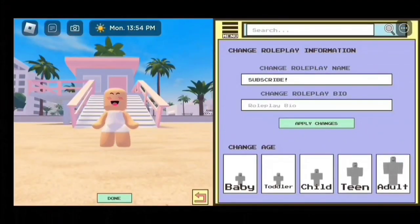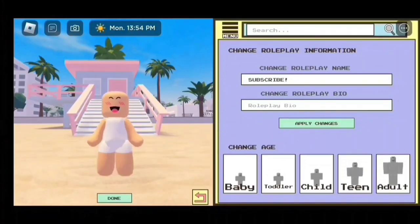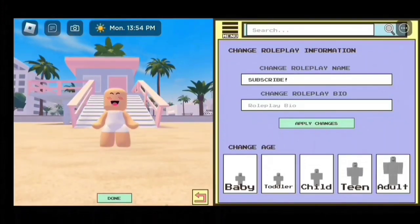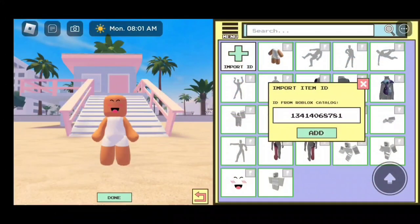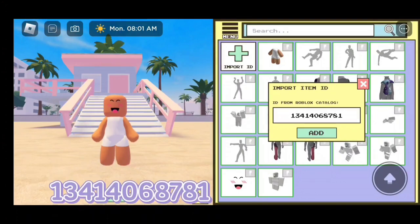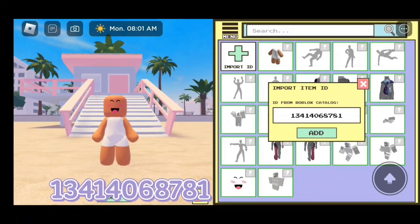Here's how the toddler looks and here's how the child looks. Toddler is the best size, and child is too. For the suit I have on, the code is 13414068781.